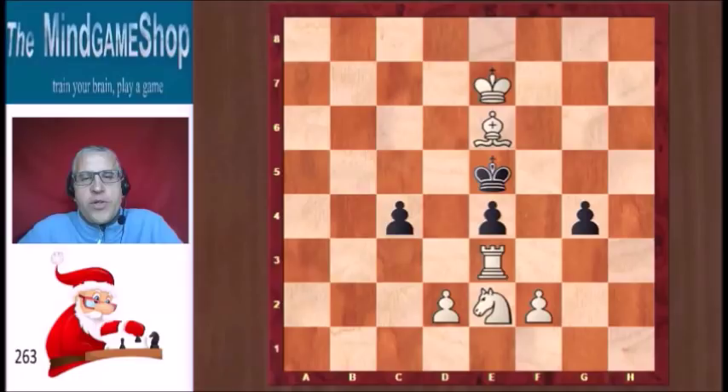So if you celebrate Christmas, or even if you don't, and you have a chess board close by, you can set up this position and ask your family and friends to find the solution — white to play and checkmate on the second move. You'll have a lot of fun.